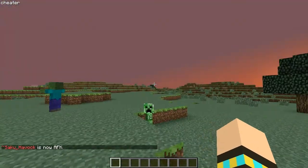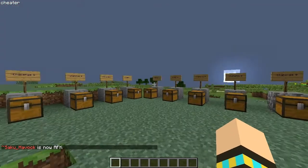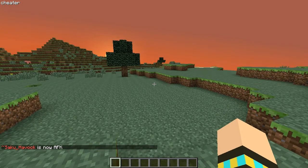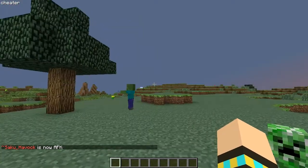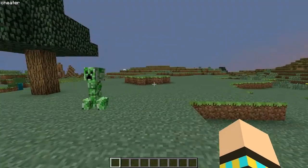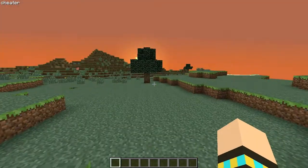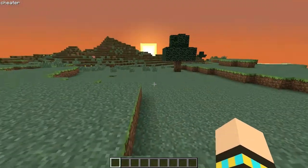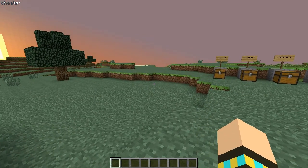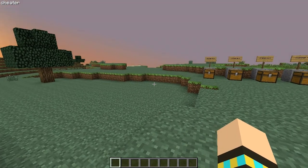Hello everyone and welcome to Minecraft — Sturred Fork Minecraft to be precise. This is a quick little video showing off the new plugin that is on the server, which is called Acorn to Sapling. This is primarily for new players of the server so they can get promoted a lot easier and whenever they want to.